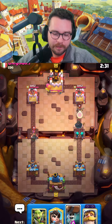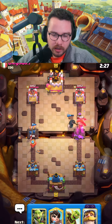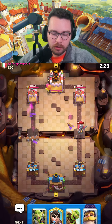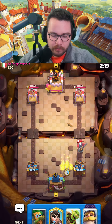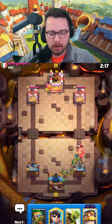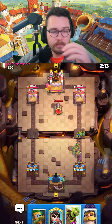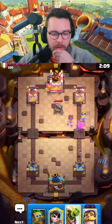I personally am excited. I feel bad for under-leveled players because only level 15 players get the double evolution, so let me know what you think about that. They used their log, so I'm gonna go for a goblin gang and then considering a barrel in the opposite lane. Looks like he's running little prince royal hog cycle with evo skeletons — a really good deck.